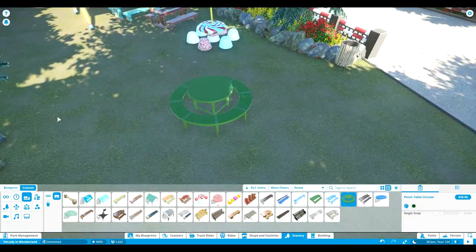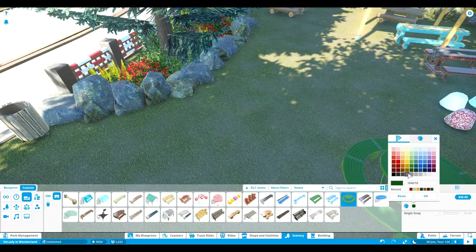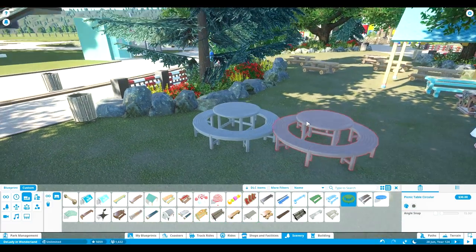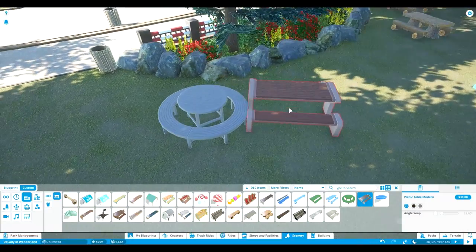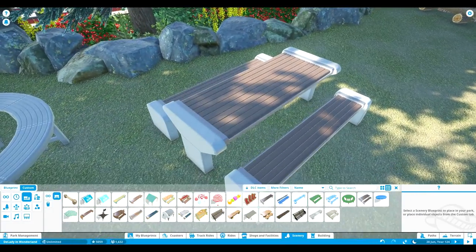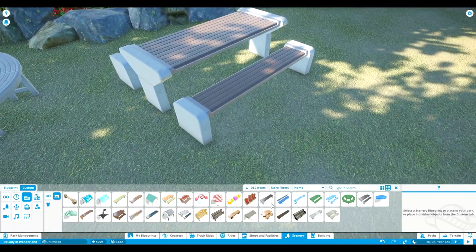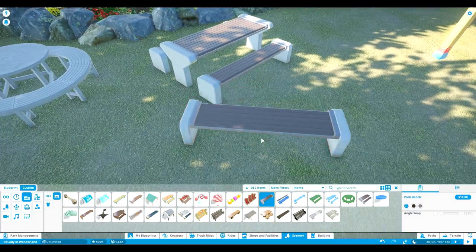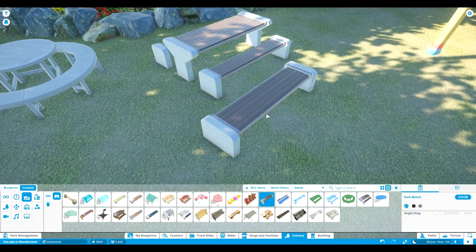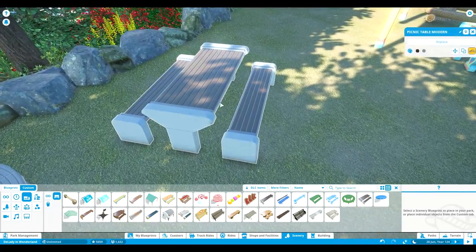The same is for this one — this one is a round one and I love it, and you can recolor it as well. It's super amazing. We have been waiting for this like so long. You can even recolor this one, and I love it because this looks like concrete now. I think it was a metal side and now it's concrete, and that is super amazing.